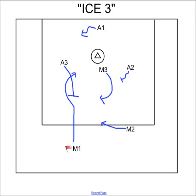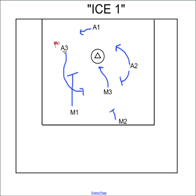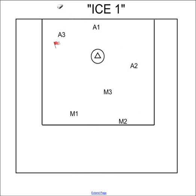An ice play is the same thing at ice three. If I call ice one, that means I want to dodge from the one spot, which means the midi is setting the pick. Think about our rules — if the midi is setting a pick here and he's coming off it, it makes no sense for this guy to come out this way. Don't do that. You might even want to cut down to give this guy a full lane.